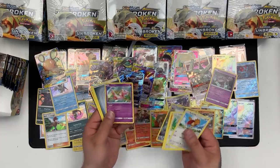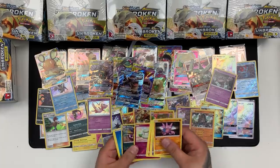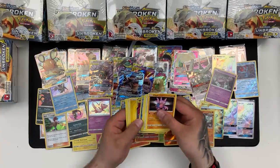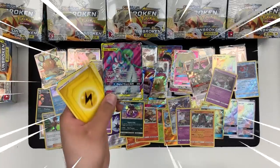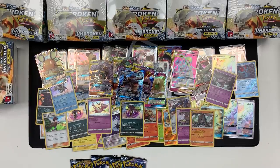We have Valeriana and a Mew Holo — yes! It was the Malamar. Oh — we have the Pyukumuku and Gardevoir and Sylveon Tag Team GX Full Art! The artwork on that is absolutely stunning. Keep that to one side. We have five packs left.